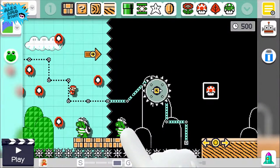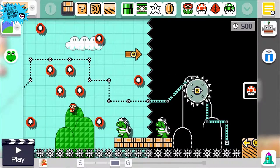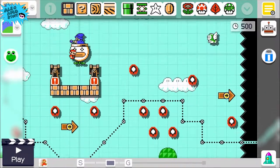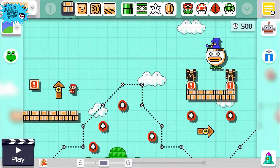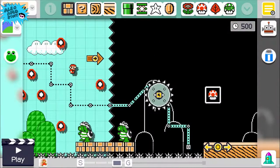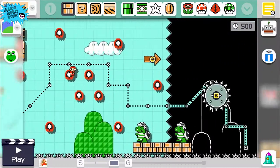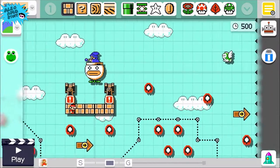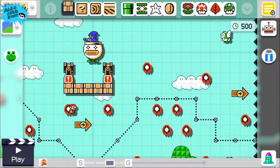I added these guys down here — the heavier Hammer Bros. I'm not sure on their name, but I added those in there because right here, after the Thwomp, you get a mushroom and you would be safe right here. I was assuming that the player still has the mushroom. I wanted to incorporate a bit of challenge into this level — not to just make it fully silly, but also a little bit of challenge as well.